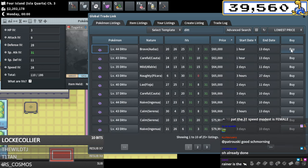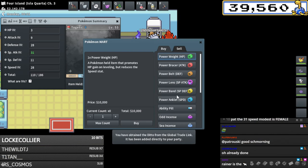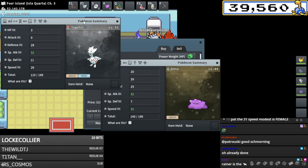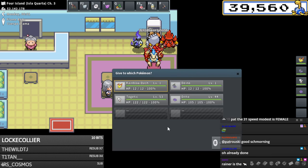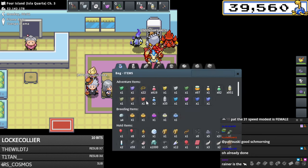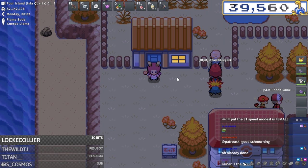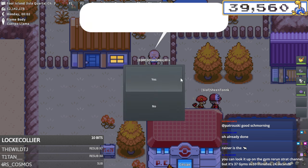Now I can go ahead and buy the braces. I put a speed brace on the Ditto, an Everstone on the Togepi, and now you guys can see I paid 60k plus 18k plus 20k - so around 100k for this breed.